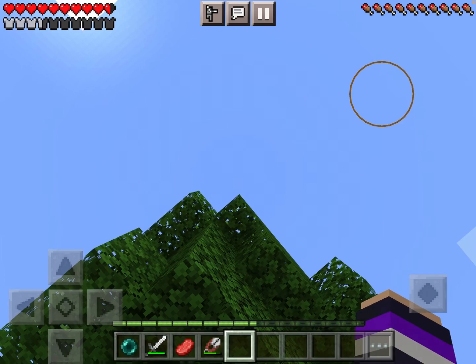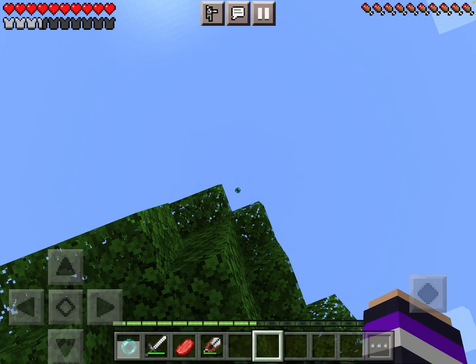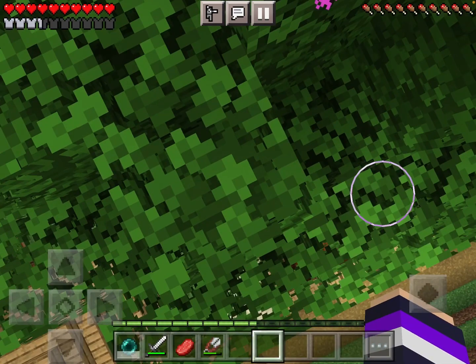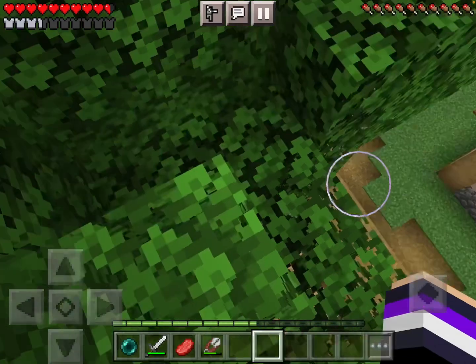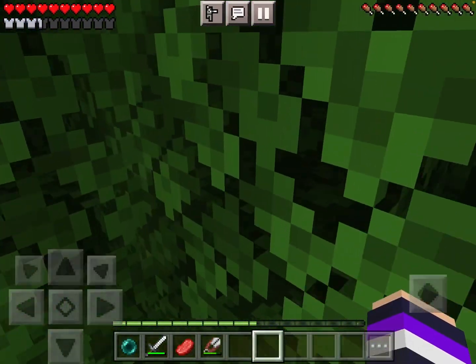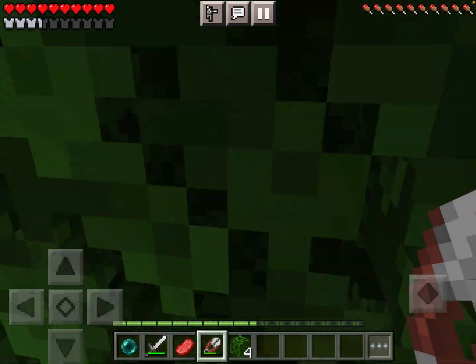Okay so I want to get up here, so I'm going to just try to angle it perfectly. Oh my god, that was so good! Let's go - I want the entrance to be around here. I'll just have a one-door entrance.